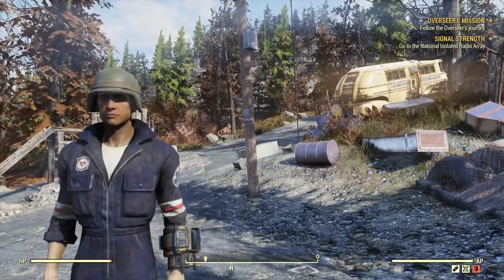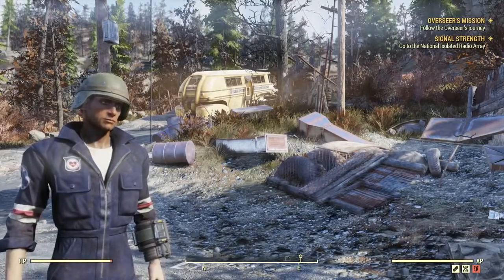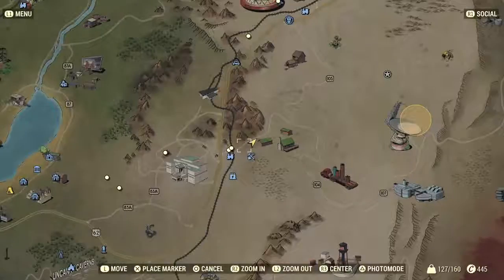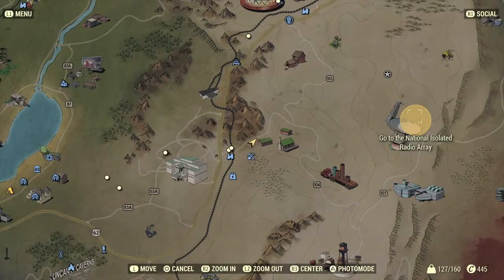Hello, welcome back to Fallout 76. This is episode 20 of our PS4 playthrough and we're doing the Signal Strength mission. We are here on the map and we've got to go over here to this National Isolated Radio Array.